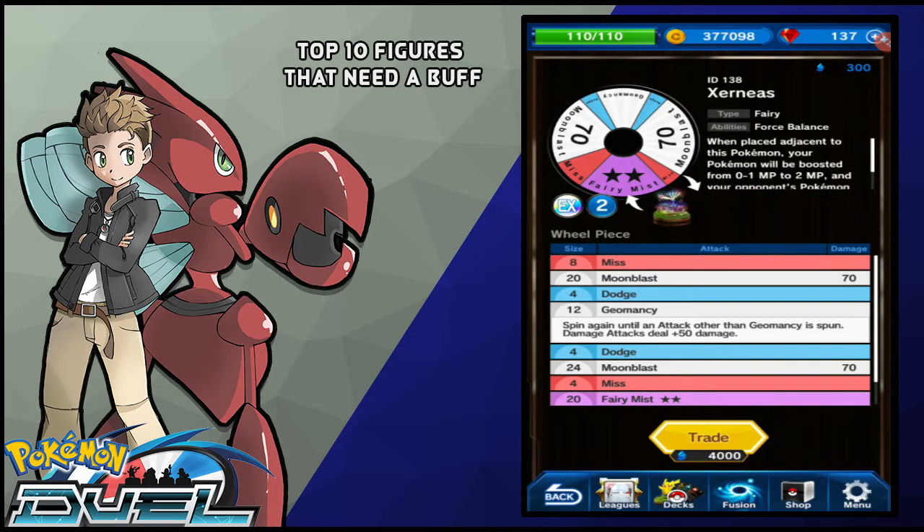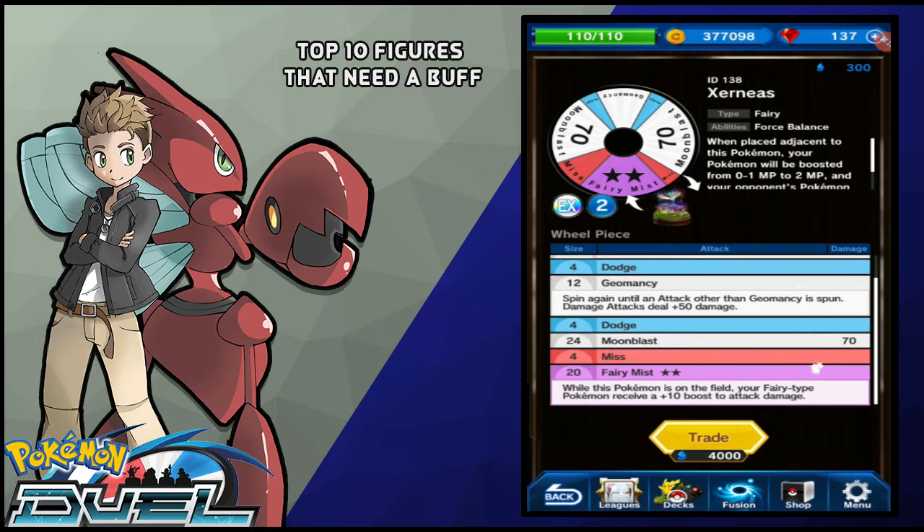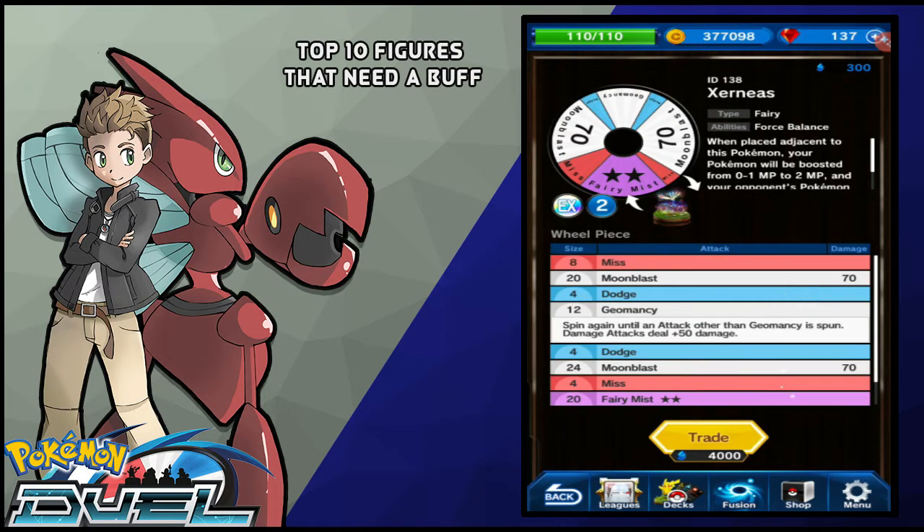Sitting at number 10, we got Xerneas, and in my opinion Xerneas isn't really that bad of a figure. The only problem with Xerneas is it lacks consistency, it lacks the hard hitting move, and it lacks the synergy with the other Pokemon, considering there's not very many fairy types in the game right now. And Fairy Mist can be handy on fairy type decks, but with other decks it really does not help you besides hitting — you can improve it to hitting 80, which isn't really that great.